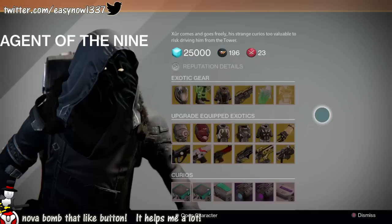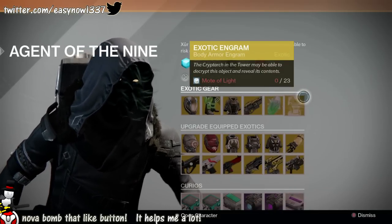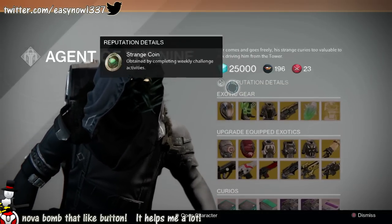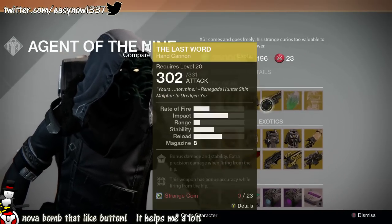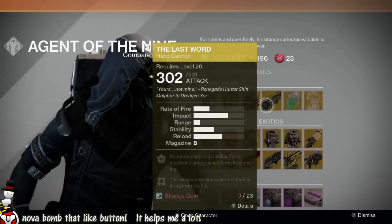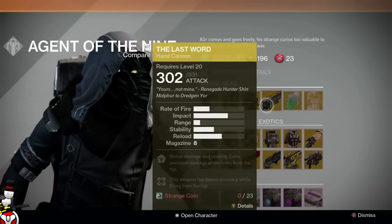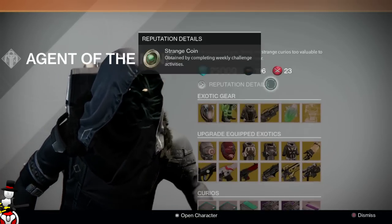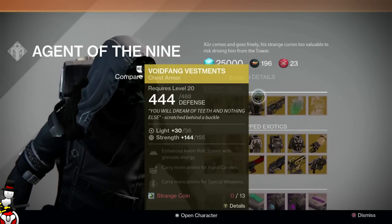We also have heavy ammo, and I predicted a helmet engram which was incorrect — it's a chest engram instead. Out of everything here, I would definitely buy The Last Word — 100% — this is probably the best hand cannon at close range, probably the best weapon at close range to be honest. It's an absolute animal in PvP and definitely worth buying. The Void Fang Vestments are also decent as well.